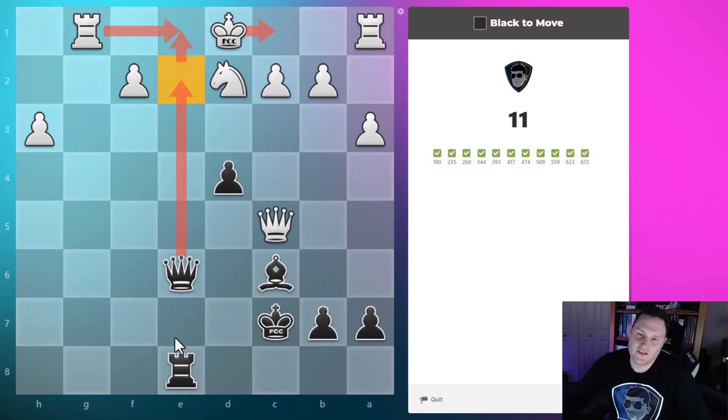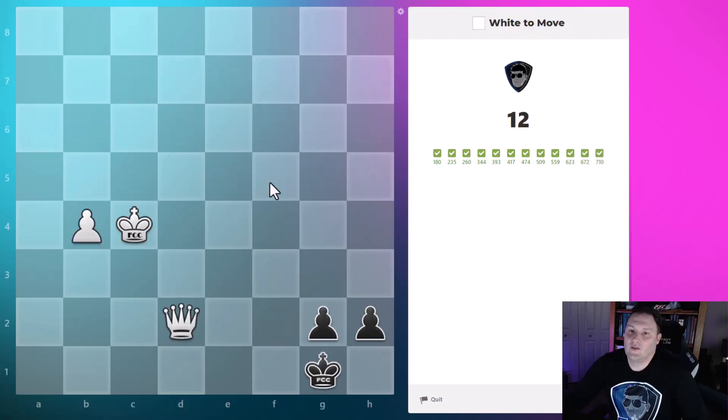This is another back rank mate: we check, the king slides over, we check again, the rook takes, our rook recaptures, and that'll be checkmate because the knight controls that square. White to move — queen down, and it's going to control all of these squares, which along with where the pawns are, is going to put the king in checkmate.